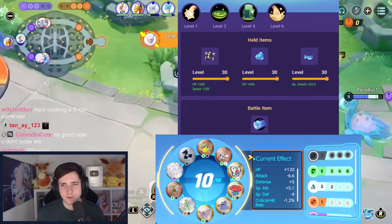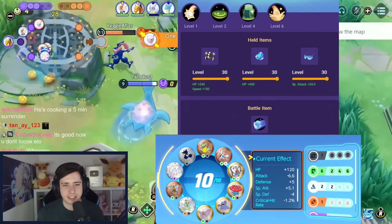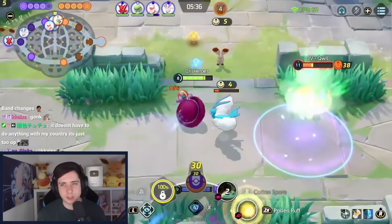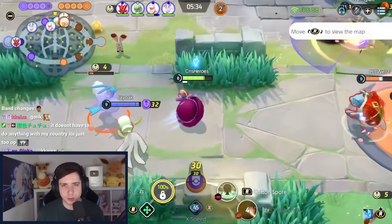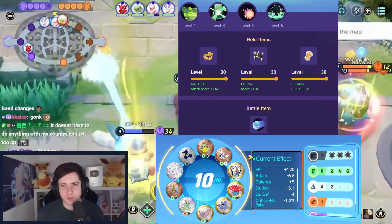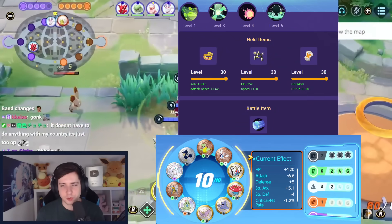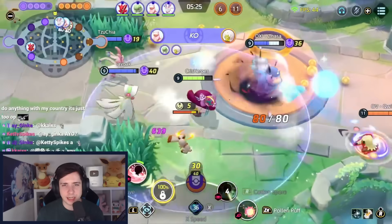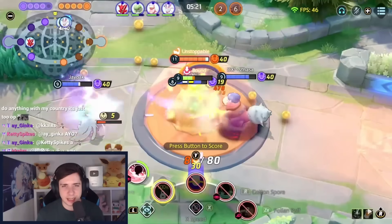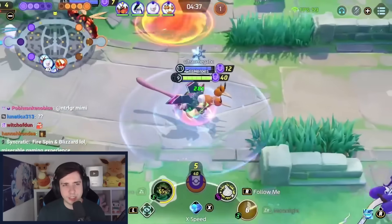Then the first real main healer support: Blissey, still a very very strong Pokemon. Soft boiled and egg bomb, or the standard build with special specs, body barrier, and XP share. And of course it's an absolute classic — one of the best solo queue supports. Eldegoss you can just also play like a semi-attacker, being very aggressive. Cotton spore is the best build, allowing you to stun, heal, and deal damage with your basic attacks — we go for muscle band, resonant guard, and XP share.